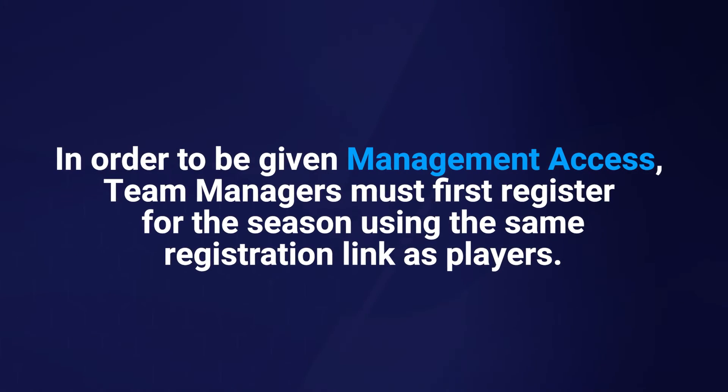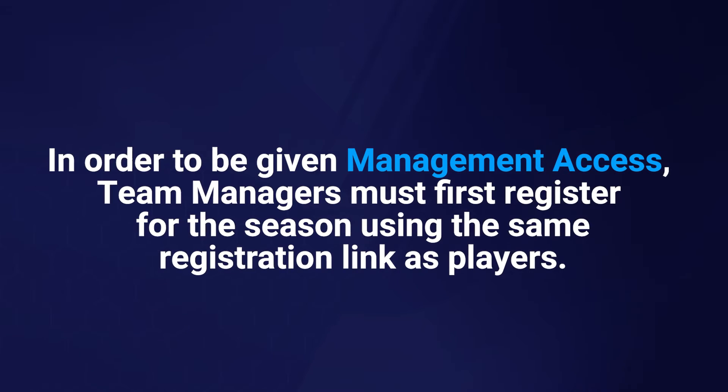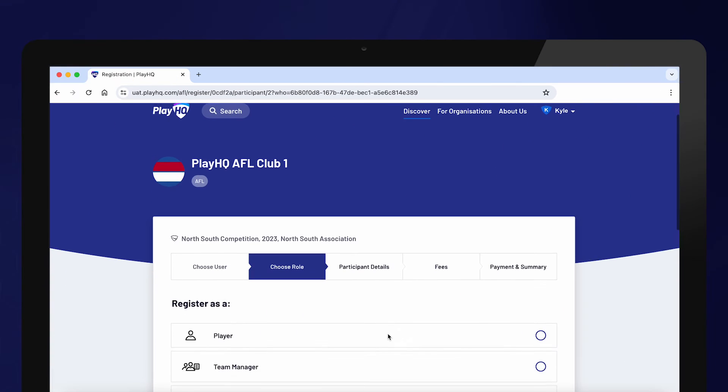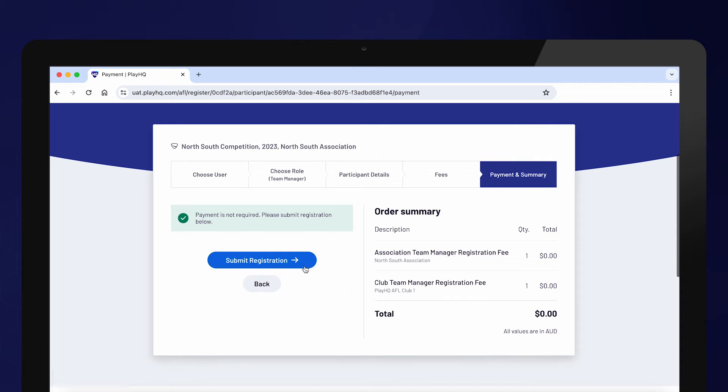In order to be given management access, team managers must first register for the season using the same registration link as players. They must select their role type as team manager within the registration form.